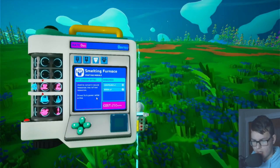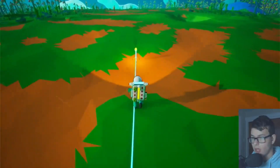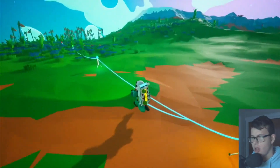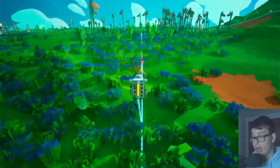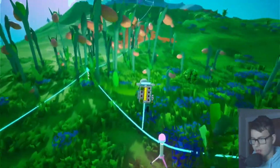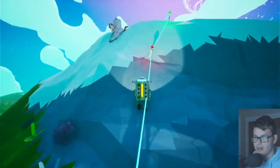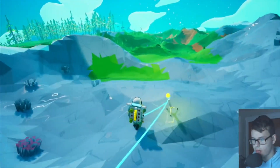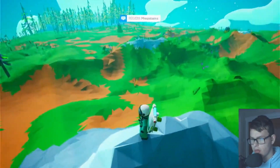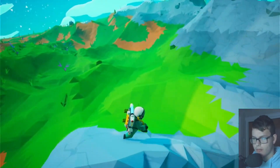The smelting furnace needs one compound and two resin, so we literally just need a lot of compound. I don't know why I'm confused — we've found it plenty of times in the past. Let's run out and find some compound. Okay, so we're in the mountains — you don't have to tell me, mountains are pretty hard to miss.